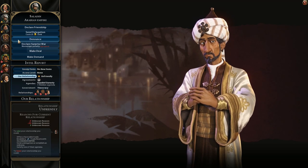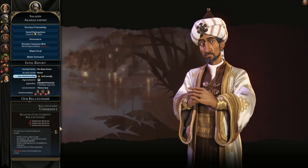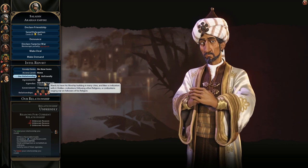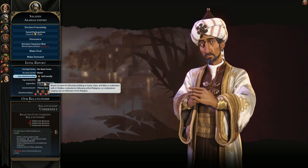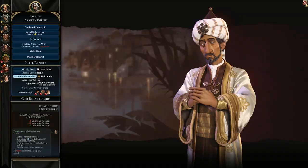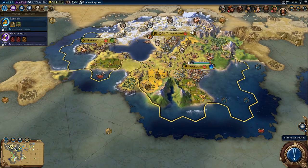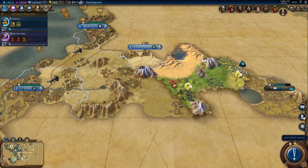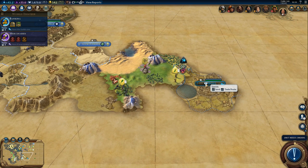Minus 20 for unknown reasons. What reasons? He dislikes civilizations following other religions or civilizations waging war on followers of his religion. Well, we do follow another religion but it's not my fault. Finally, we found another city-state!